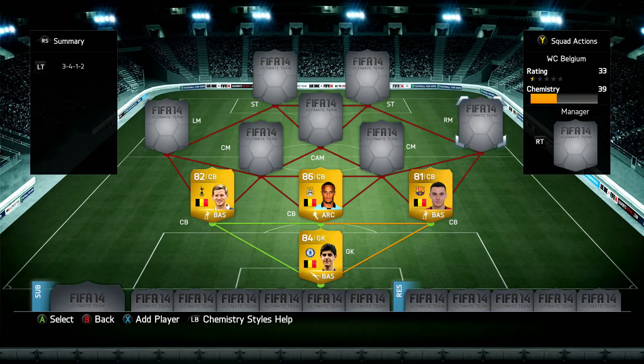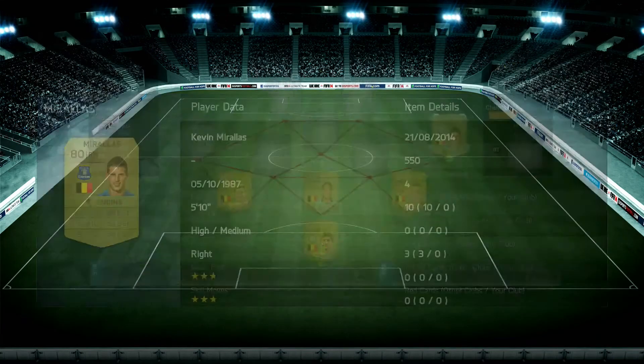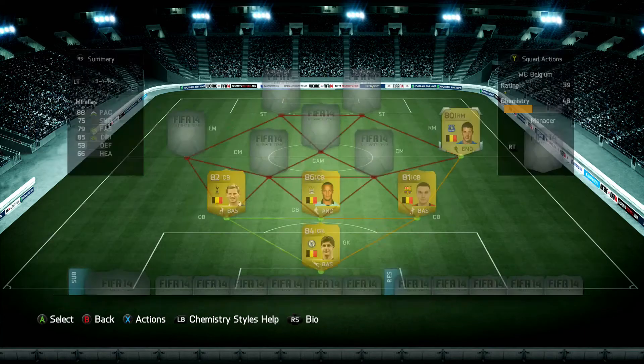Moving on to the right mid, we're going to have Kevin De Bruyne... Kevin Morales, who plays for Everton, 80-rated, and he's probably one of my favourite gold non-red cards in the BPL in the right mid position. 88 pace, 85 dribbling, 75 shooting, 79 passing, high attack work rate, 4-star skill moves, 4-star weak foot — for 550 coins he's a very, very good player. I'd definitely recommend him if you're building a Barclays Premier League non-red team. For under 600 coins it's a very good buy.